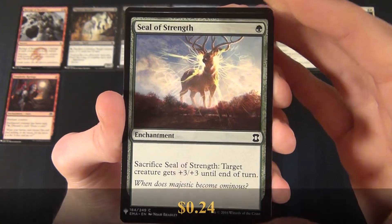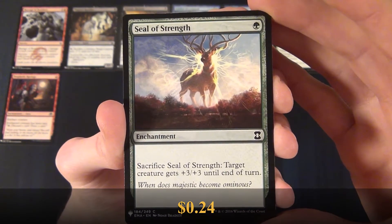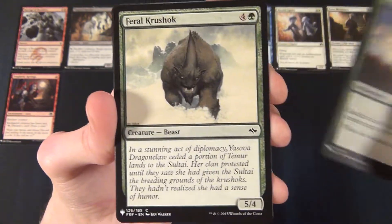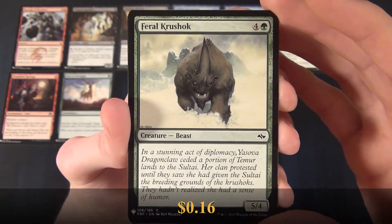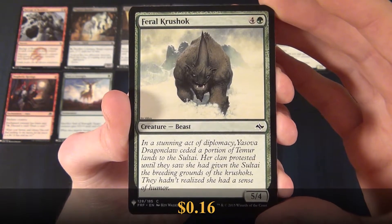And then we have a green common, a Seal of Strength. Nice. And we have another green common, Feral Crushock.